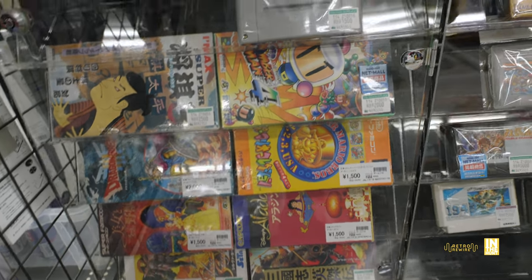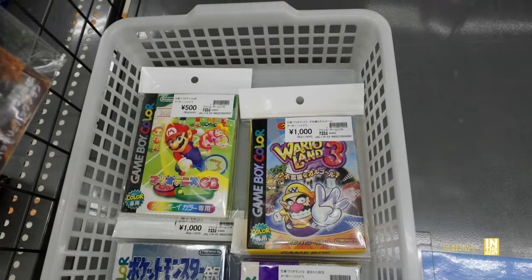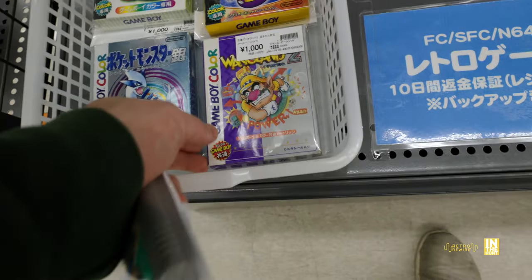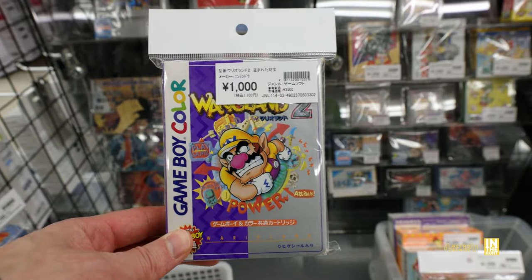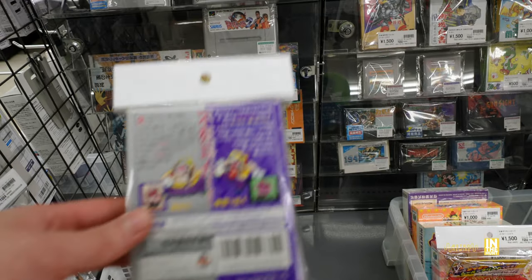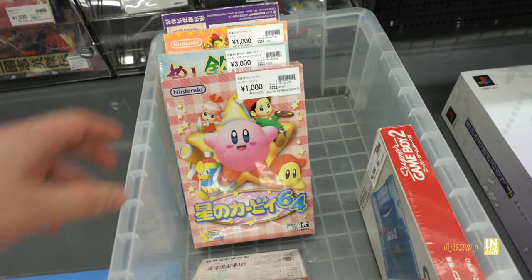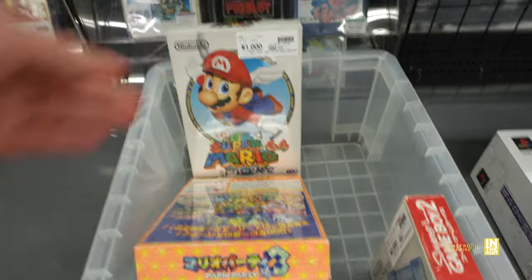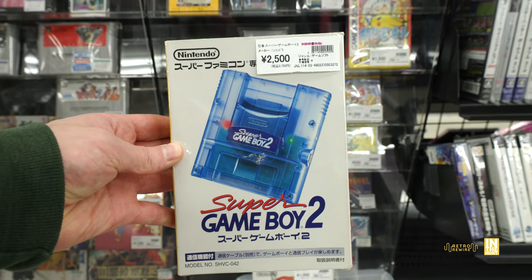Aladdin for Super Famicom at 1,500 yen was definitely tempting - I freaking love that game. Then Art of Fighting 2 for 1,500 yen. Then more Game Boy Color titles - I freaking love those Wario Lands. Look at the condition of these games, just kind of thrown into a basket, and that's freaking awesome condition. Wario Land 2 at 1,000 yen - I have Part 3 but just the loose cart. Then there's an N64 fishing game at 3,000 yen and the original Super Mario 64.